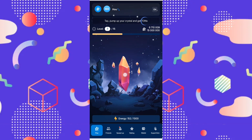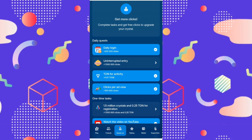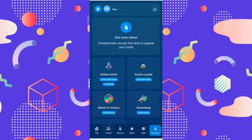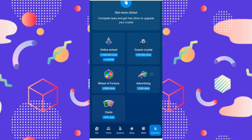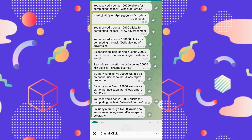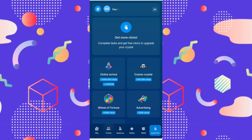You will get 15 million in three days with our secret shown below. There is a speed-up — you do some tasks here. There is your wallet; you must connect your wallet here. There is a wheel, advertisements, and cards. This is like cosmos — simple. This is how the bot works.